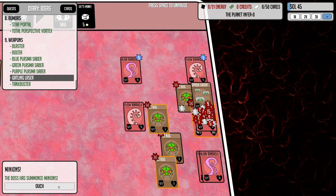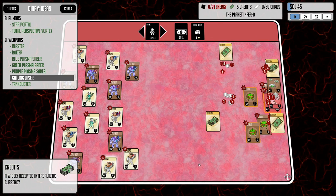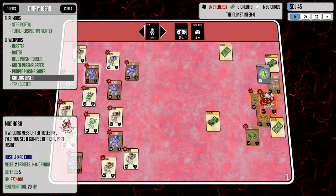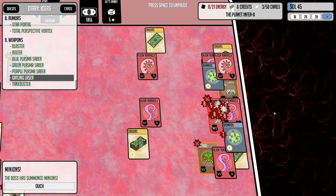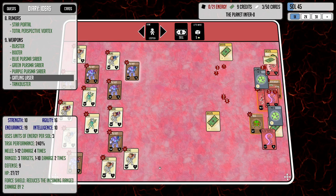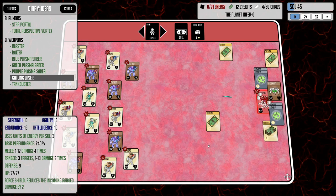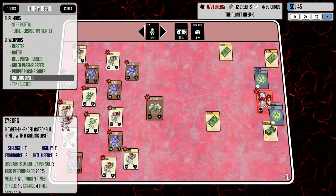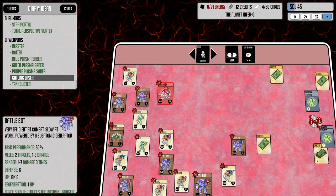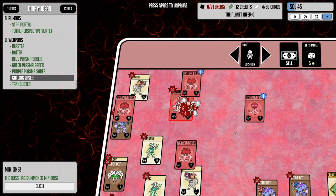The boss has summoned minions — alien tentacles — but he summoned them on that side of the board so I'm okay with it. This guy's got a lot of health. More tentacles. That spider group — they are awesome! We're down to one spider bot. He's going to try and start murdering our people now. Stay away from the disgusting boss — what a walking mess of tentacles and eyes. You see a glimpse of a dial part inside!